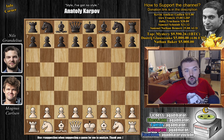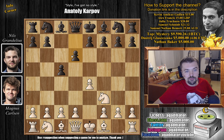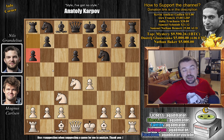Magnus with the white pieces opens with E4 and Nils opts for C5. We'll see if we again have the Najdorf on the board. Knight to F3, D6, D4, striking at the center, captures, captures, Knight to F6, Knight to C3 and A6. Again, the Najdorf Sicilian is on the board — let's see what Magnus chooses here.